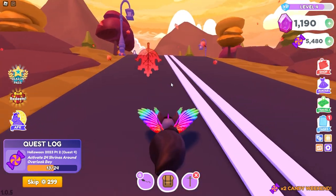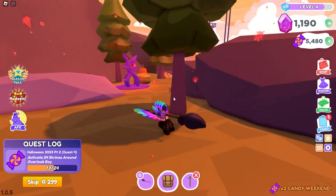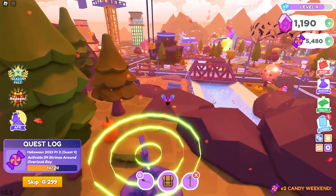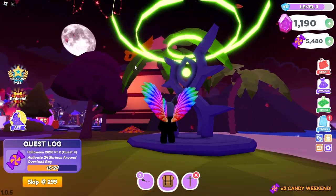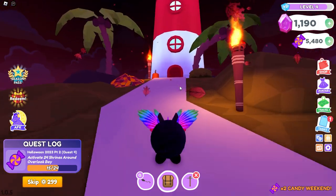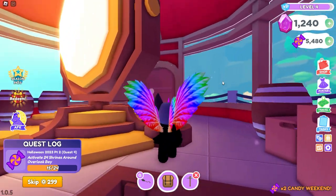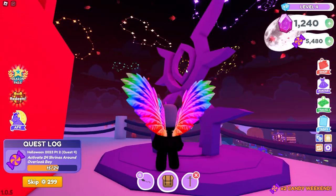Next let's go up here and see if we can find any more — these shrines like to hide! There's another one all the way next to the construction area on this hill. We're right next to the beach next to the movie theater and we're going to activate this one right here. Oh look, there's another one all the way up at the lighthouse! So many stairs for my short stubby legs. We're at the lighthouse and there's one all the way up here outside — let's activate this one.